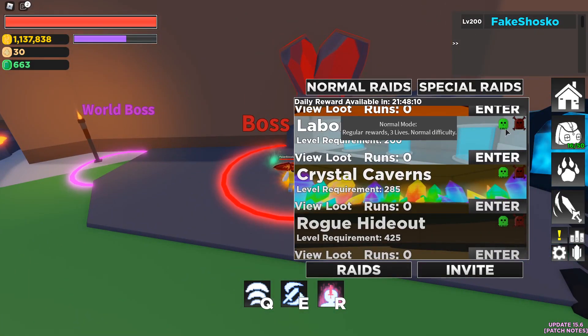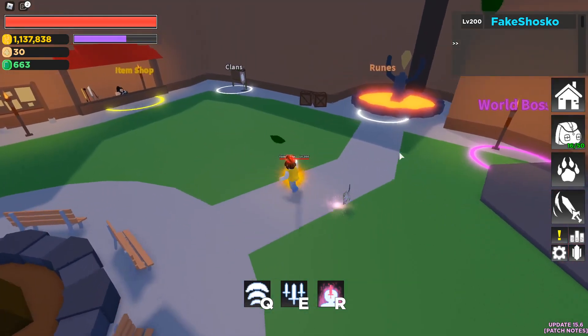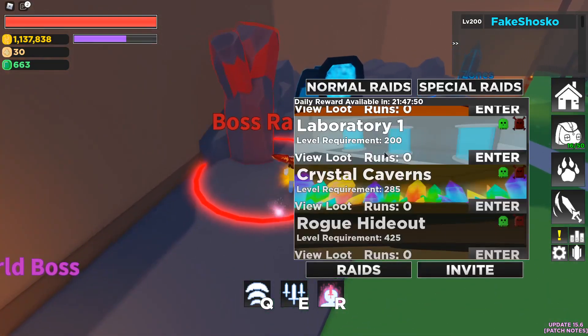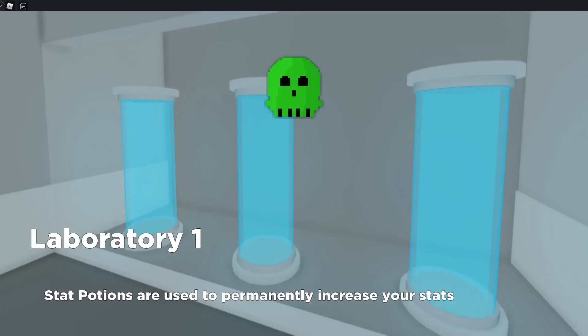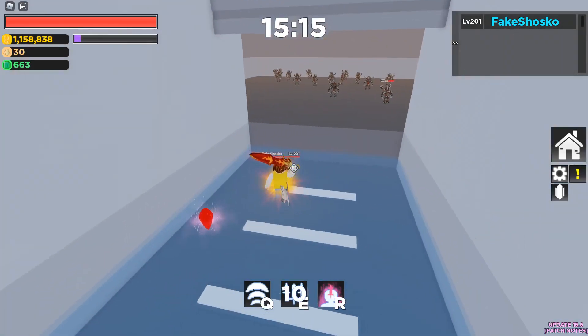First we're going to try it on normal, and if normal is very easy, then we'll do it on hardcore. I was thinking of doing something kind of interesting — Moon Cutters, Shatter, and Calamity for a first try, because on normal mode they don't do nearly as much damage, so I don't think we're going to need that Mending heal. I also put on the Vitality Rune, because if we're not using Mending, there's no reason to use the Life Rune.